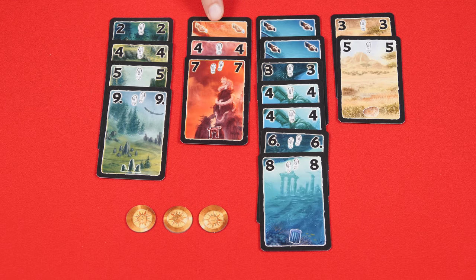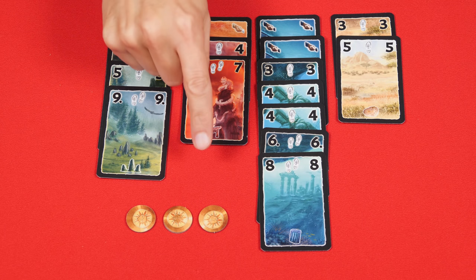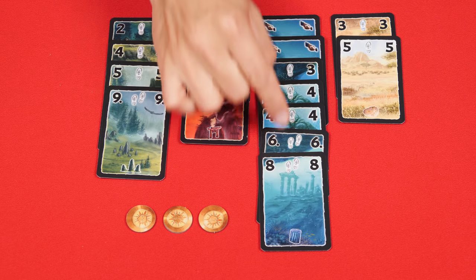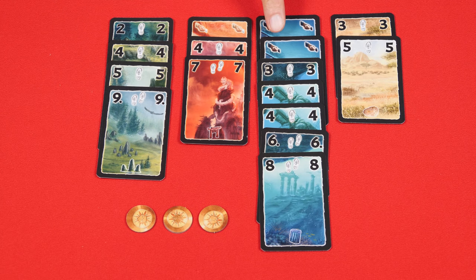Each player totals the points from each of their expeditions by adding together all of the footprint symbols in each color. If you have a wager card, it doubles the expedition value of that column; two wagers triples it, and so on. For example, in a blue expedition with 7 footprints and 2 wagers, you would triple 7 for a total of 21 points in just that one expedition.